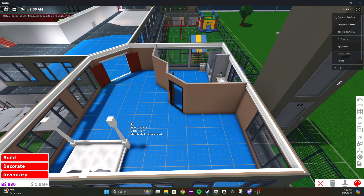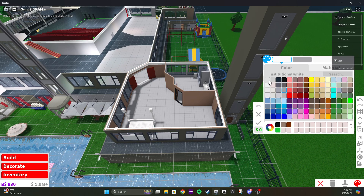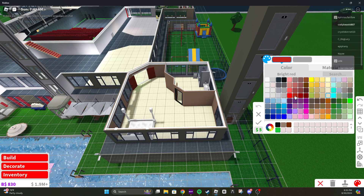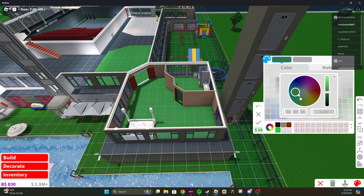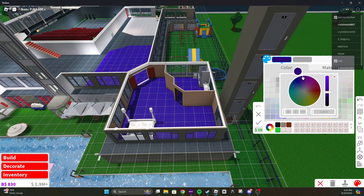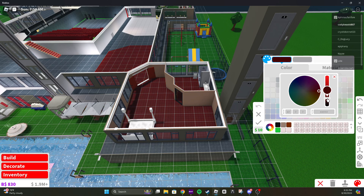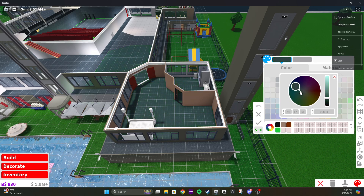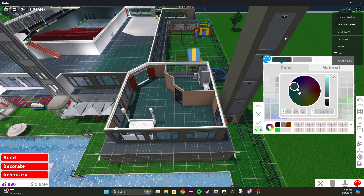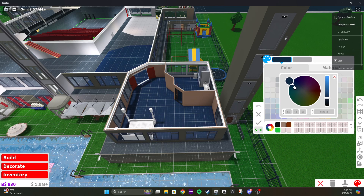And the floor — we're going to have to redo a lot of the floors in this hotel just because of how they are done. Let's find a good color here. There we go. I'm kind of liking this in the blue area.